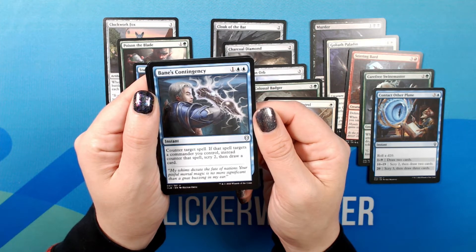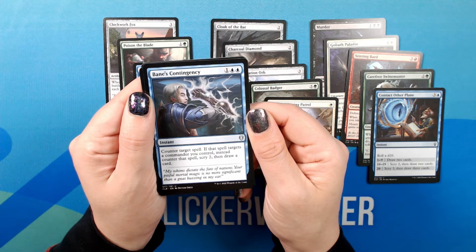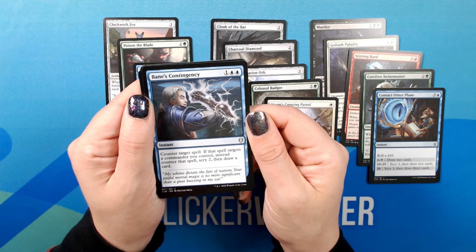Bane's Contingency. One Blue Blue. Instant. Uncommon. Counter target spell. If that spell targets a commander you control, instead counter that spell, scry 2, then draw a card. Flavor text: 'My whims dictate the fate of nations. Your pitiful mortal magic is no more significant than a gnat buzzing in my ear.'